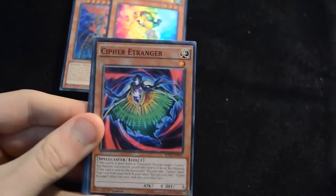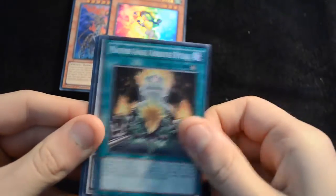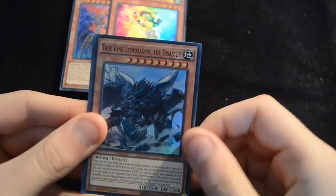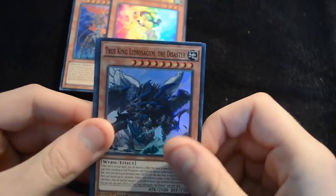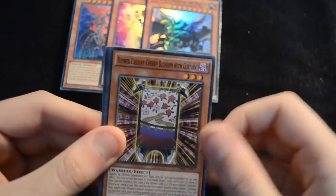Then Apprentice Piper, Cypher Etrangea, Nice One Judgment, Absolute Ritual, a Shiranyu Samsara Saga, and a True King Lithosagim the Disaster as our super — very very interesting, it even has utility in the Dinosaur deck. Really one of my favourite new archetypes is the True King. Then we have another Cherry Blossom with Curtain, Samsara, and a Zodiac Sign.